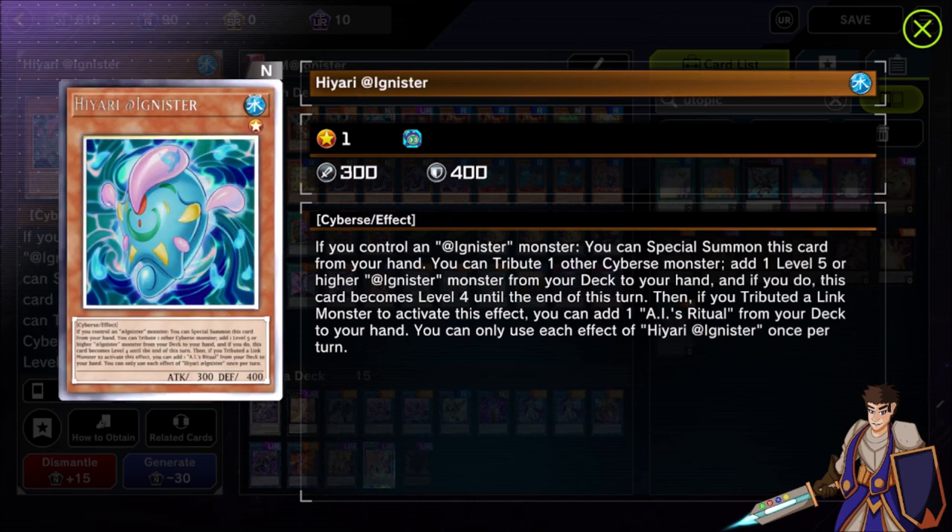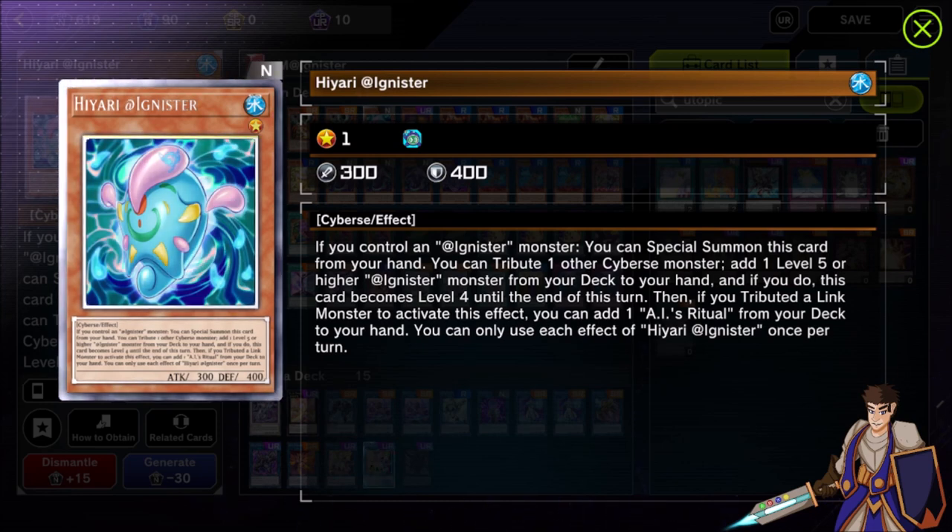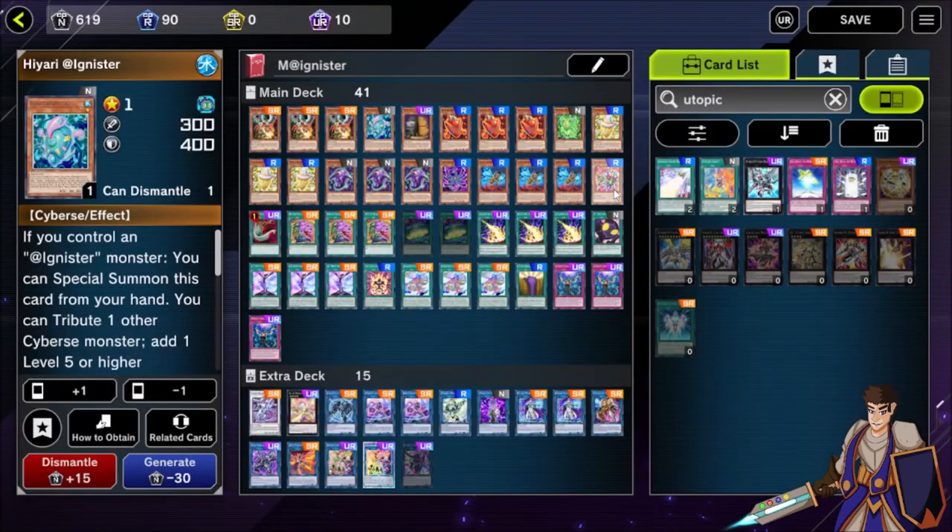In an ideal situation I want two link monsters and the Gachiri: the two monsters become Update Jammer, then Gachiri and Update Jammer become Access Code Talker. You order the triggers so Access Code Talker resolves first, preventing your opponent from responding, then Gachiri makes Access Code Talker unaffected by everything, then Update Jammer gives it two attacks. In scenarios where Splash Mage brings something back and this is your only other monster, you can still make Update Jammer by using it to tribute the other monster and summoning Gachiri, using both at Level 4 as your materials.